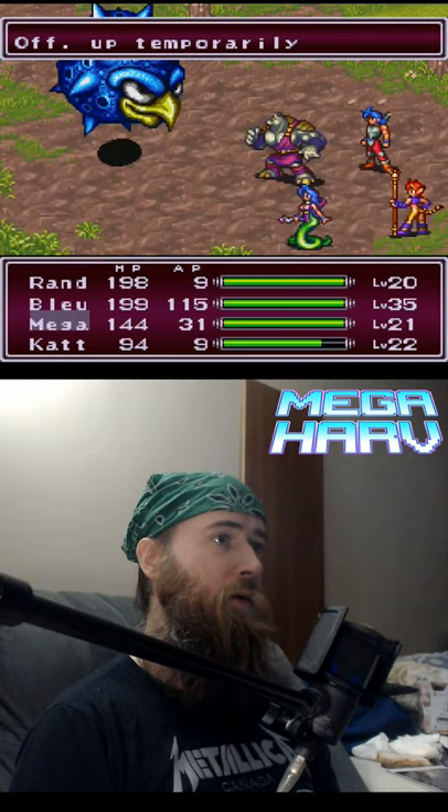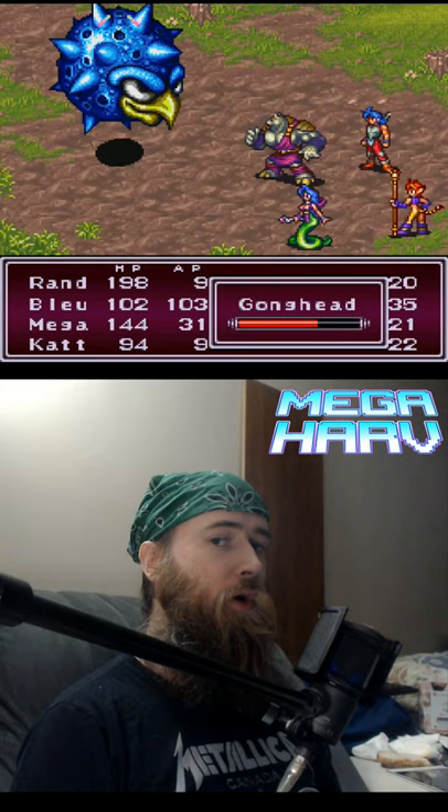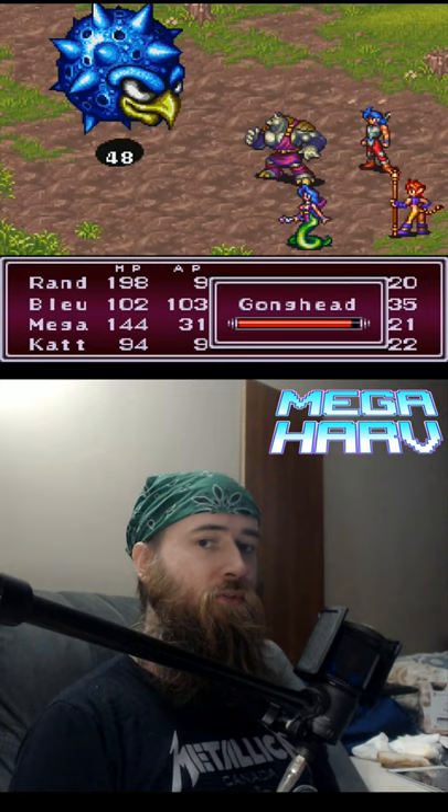Presuming you did enough damage in the previous round, the Gong Head will cast Cure 4, fully healing itself. However, the second time the Gong Head uses Cure 4, it's out of MP, and it will try to use Cure 4 the following round if it's sustained enough damage.